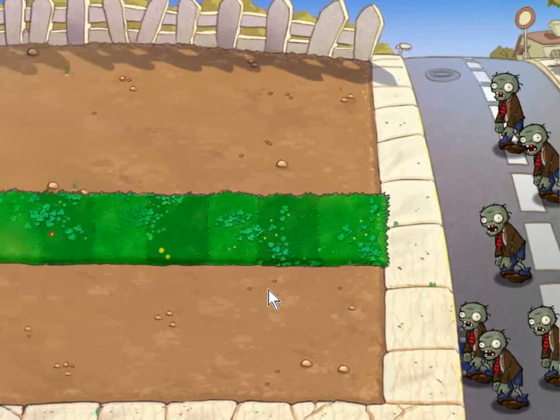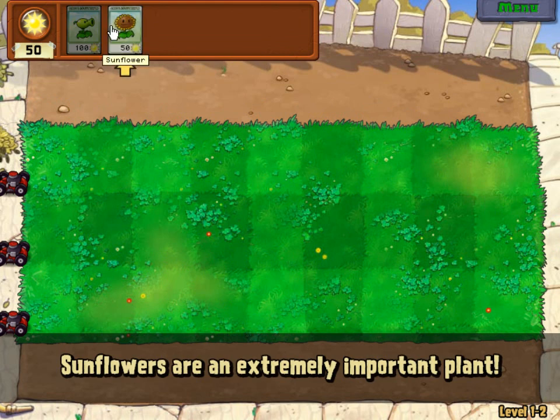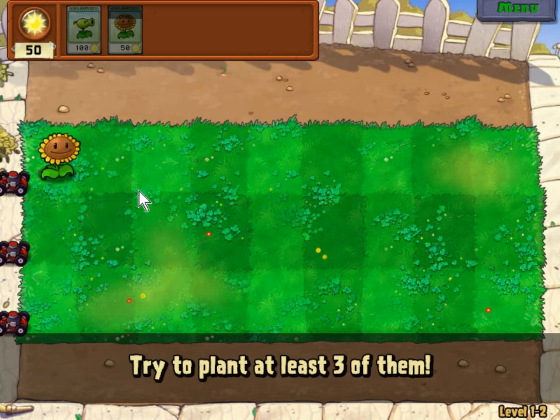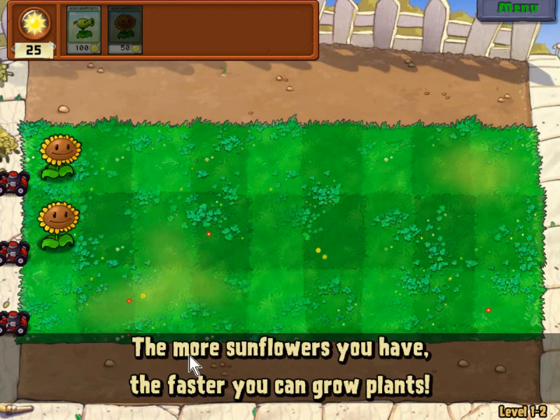There are a few more zombies - same normal zombies. We've got three lawnmowers, that's cool. By the way I really like the lawnmowers. That was the first example of the sunflower giving us some sunlight. The more sunflowers you have, the faster you can grow plants.